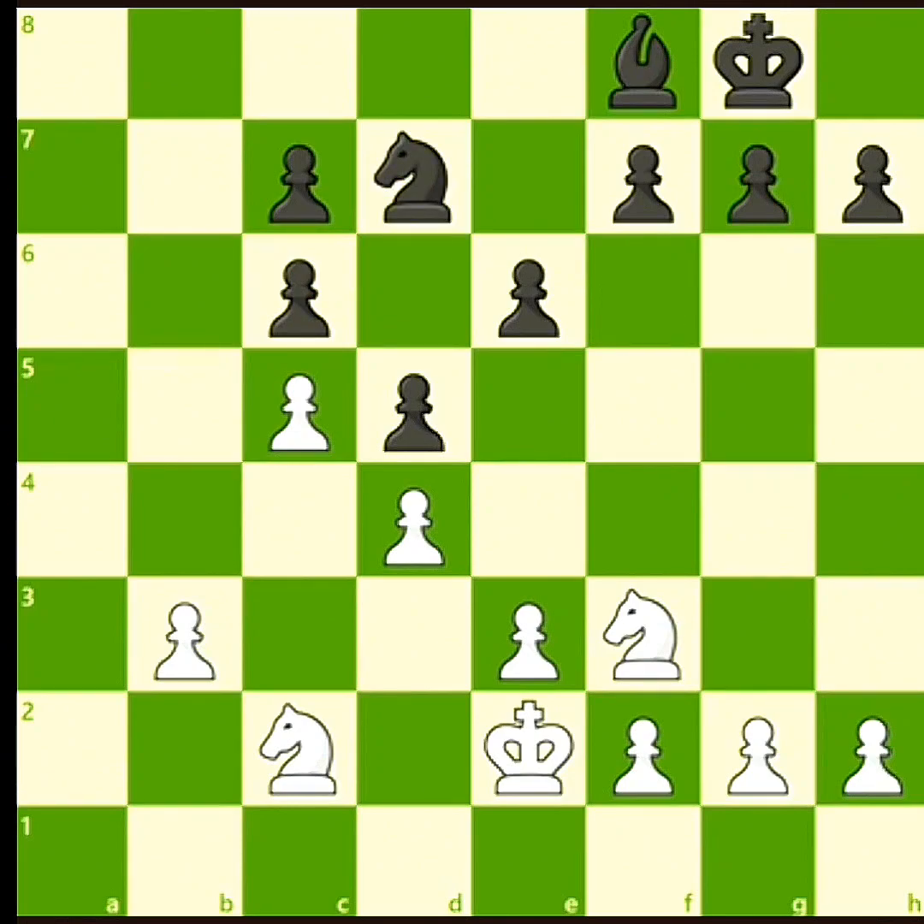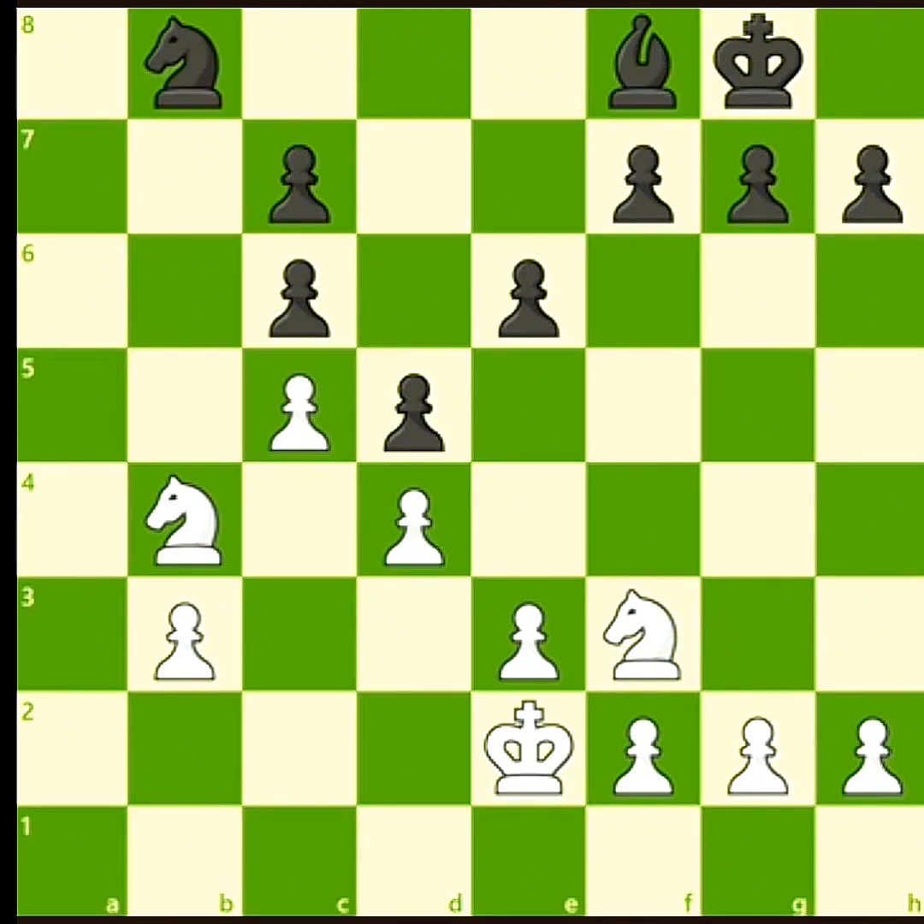After knight to d7, trying to prevent knight to e5, white can still attack c6 with knight to b4. And after knight to b8, white overwhelms black's defenses with knight e5. White will win the c6 pawn on the next turn and have good chances to win this endgame. Now that you've looked at ways to choose a move, it's time to prove that you can find the best moves.